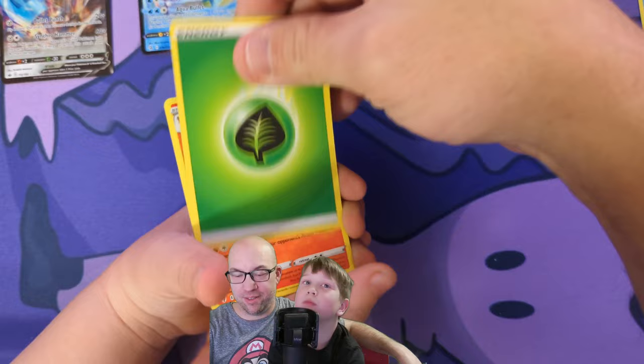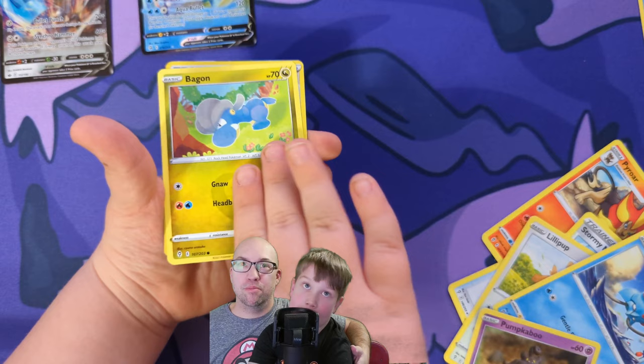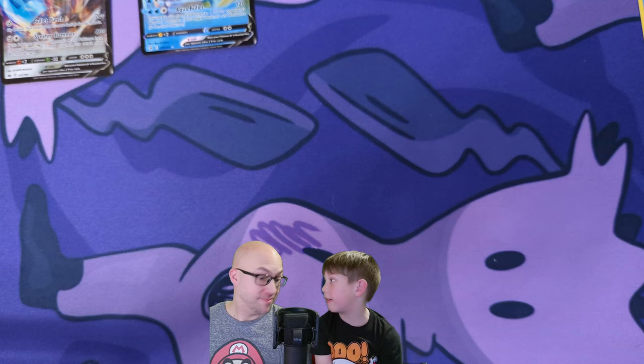Spoilers — I got a V card! Pyroar, Dream Ball, Stormy Mountains, Emolga, Tentacool, Pumpkaboo — that one's cool — Bagin, Digging Gloves, and Glaceon VMAX! Put that next to your other Glaceon — doubling up on the Glaceon! I just need the Vs to have a full set of Eeveelutions, because I have a full set of the Eevee Evolutions already.